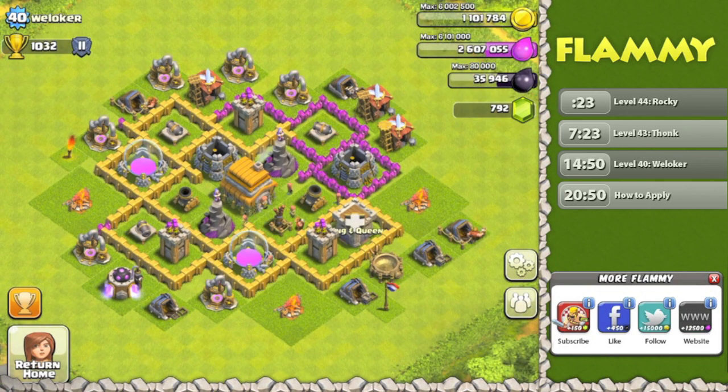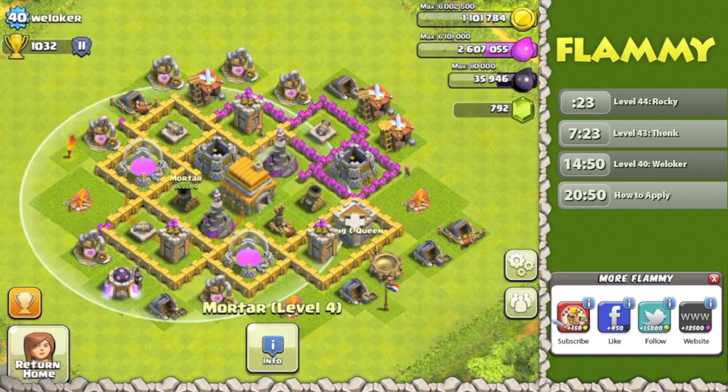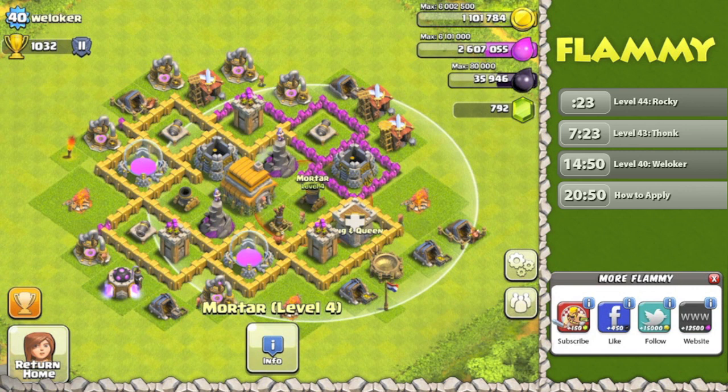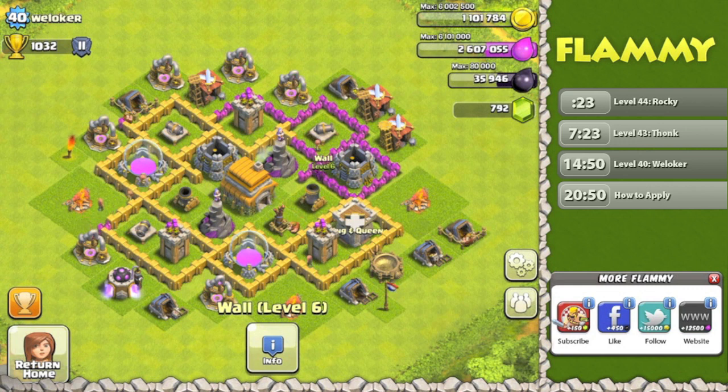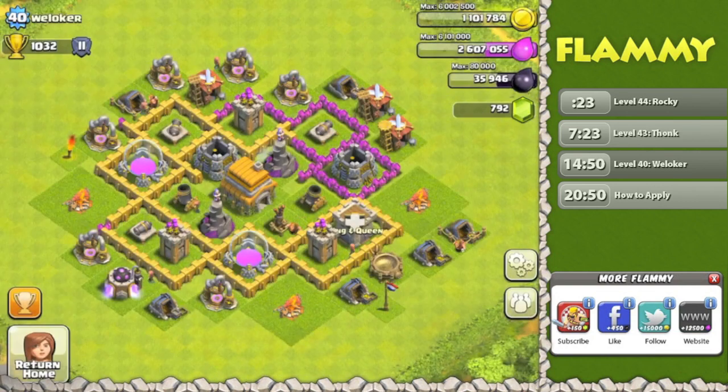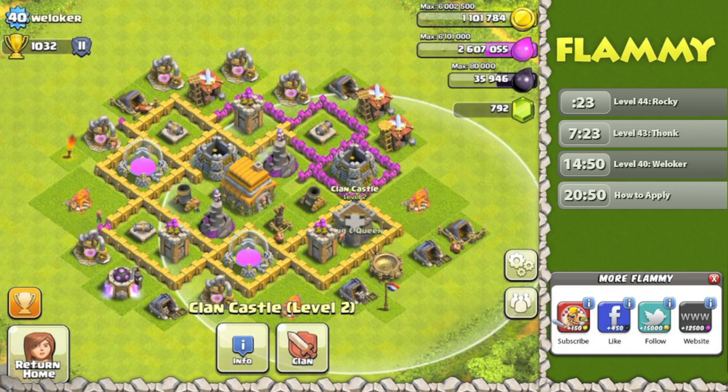Here we are with our third and final Town Hall 6 base. We've got Woloker — I really apologize if I'm pronouncing that wrong. You've got your Town Hall outside the walls, Wizard Towers and Mortar centralized — love to see that. You do have an air defense upgrading in the middle. Let's check the levels — those are maxed. Good job, always good to see those maxed out. Looks like you're working on getting some walls up. Also — Clan Castle not in the center, I don't like this as much. And it's empty. If you've got clan castle troops, it's much better to keep them centralized so opponents can't draw out your troops easily.